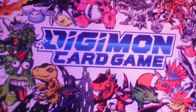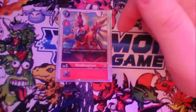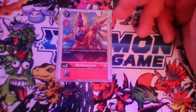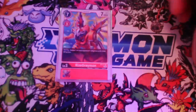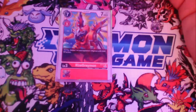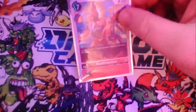For the last ultimate, we play one RizeGreymon from the structure deck. I only choose one because his DP is pretty low for an ultimate, but his play costs are low and his deletion effect of 5000 DP or less is pretty good. I just choose to only play him at one copy.